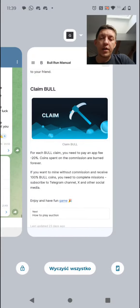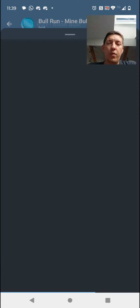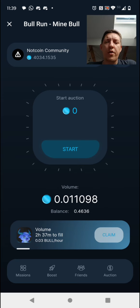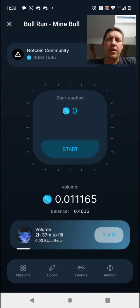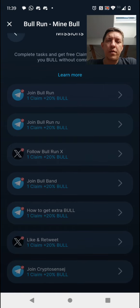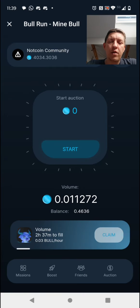We're going to the dashboard now to see exactly how this looks and works. Here you'll see the auction — I'm not sure how it's working, and they said they are working on some upgrades there. This is the missions tab, where you can get some extra BULL for doing tasks.